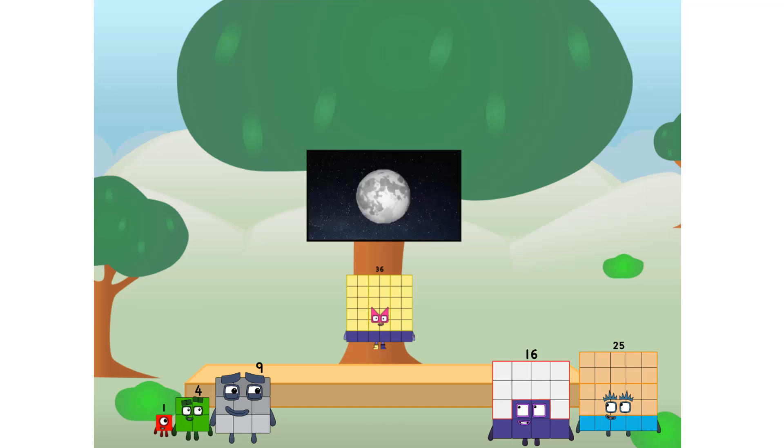Let's solve the puzzle of how to put a square on the moon without using rockets — square power only. Why? Because it's fun to try. Great.